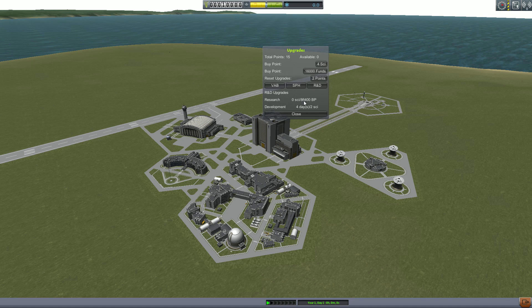There's also an R&D tab. Research gives you science for building ships. Development determines how long tech nodes will take to unlock — every upgrade of this will cut the time in half. You can additionally buy points for four science or 16,000 funds. Every time you do this it doubles, so if you buy one for four science then the next one costs eight science, and if you buy one for 16,000 funds the next one costs 32,000 funds — up to 512 science or 1,024,000 funds. These are independent of each other. You can also reset all of your upgrades back by spending two points at once, though it requires that you have two of them active so you have to do a little bit of planning ahead.